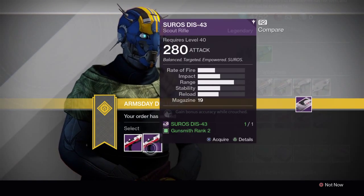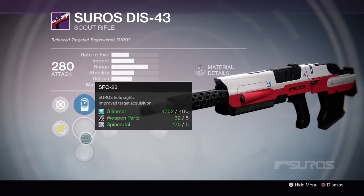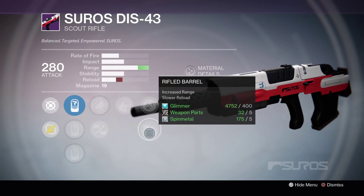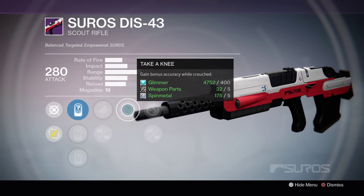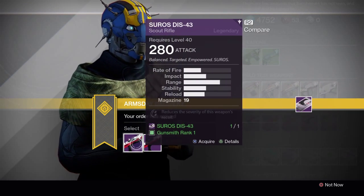Okay, let's see the other one: 12, 28, 37, Appended Magazine again, Fitted Stock, Take a Knee, Lightweight, and Rifled Barrel. I wouldn't really use Take a Knee for a Scout Rifle as much as I would for a Sniper, so that's kind of useless to me. I'm going to go with the first one.